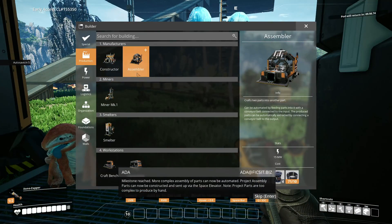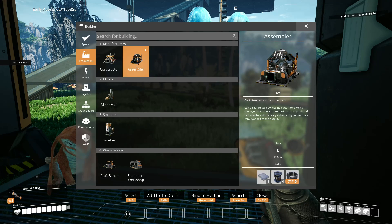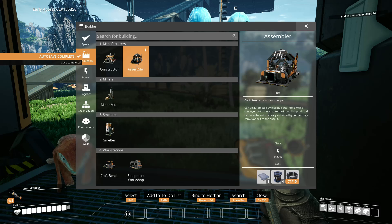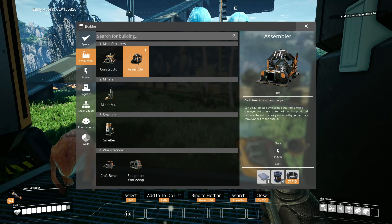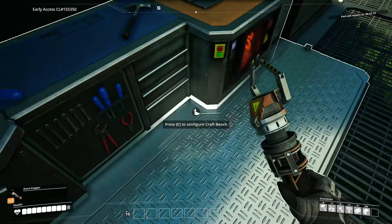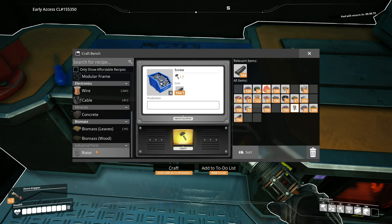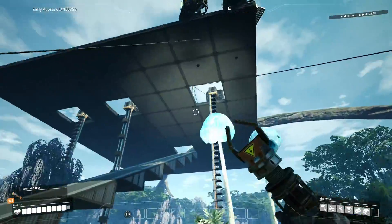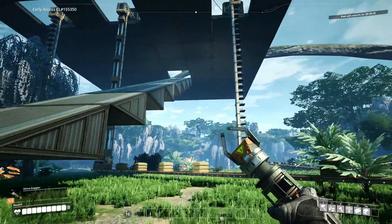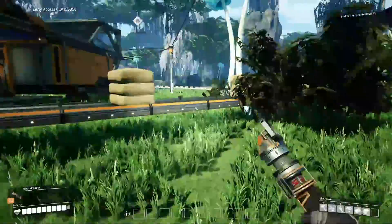The assembler is going to take some rotors and reinforced plates. We do need one of these to get the reinforced plates started, and then we need this because I thought rotors take reinforced plates — but no, they take rods and screws. So that won't be too bad. We could take some out of there and make them, or just use the iron from that other iron node.